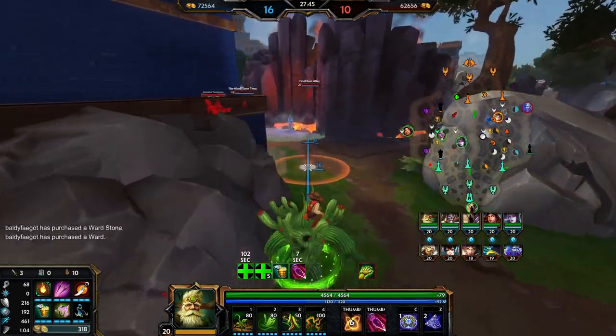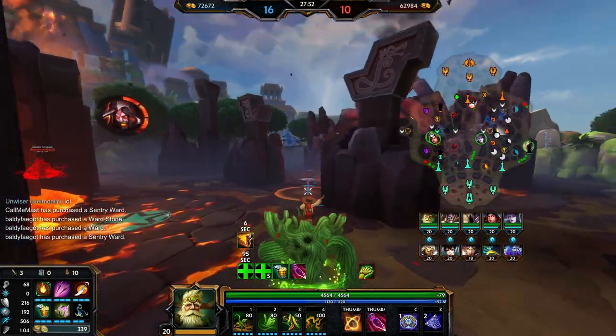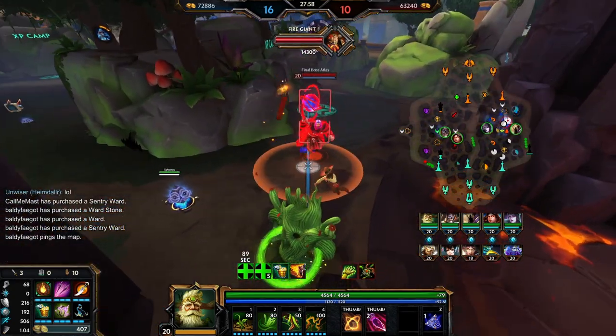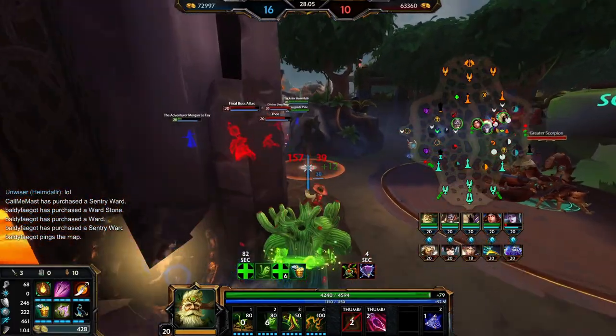Let me actually spam wards so I don't look bad at the end of the game — I think we're on like two wards. Look at that spike damage, oh my god! Okay, Morgan's dying. Can you come over here? Come here — that heal is so good man.